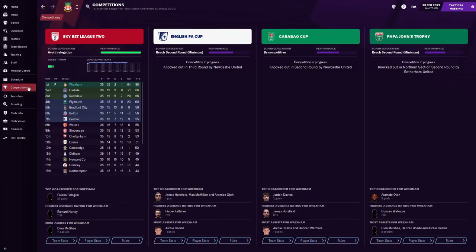We have the P next to our name - we are promoted to League One which is absolutely fantastic. We've played 35 games, won 32, drawn two, lost one, with a goal difference of 64 and a massive 98 points. I'm hoping we can hit the 100-point season here.